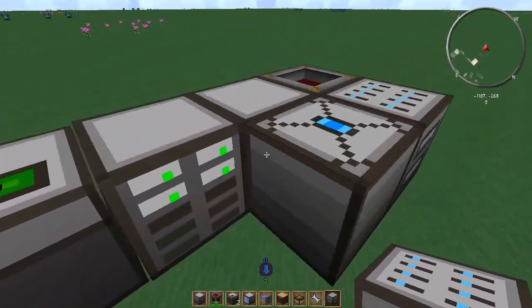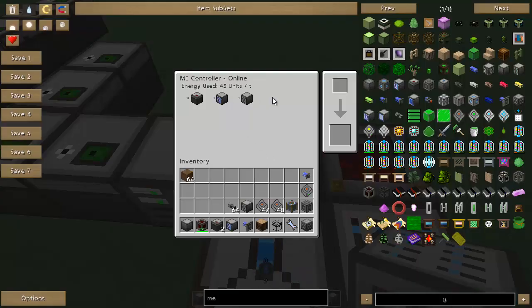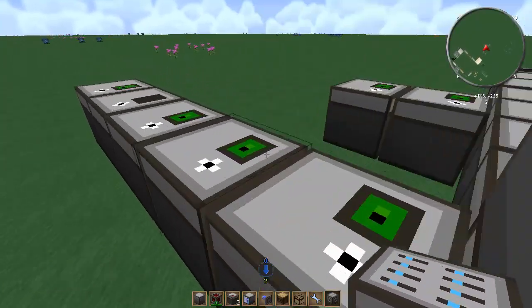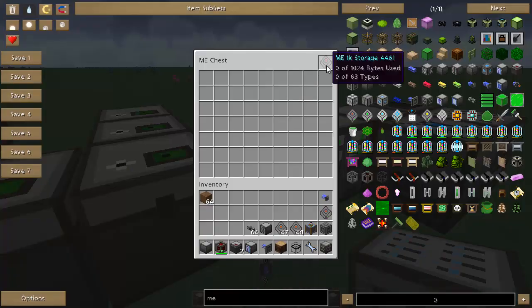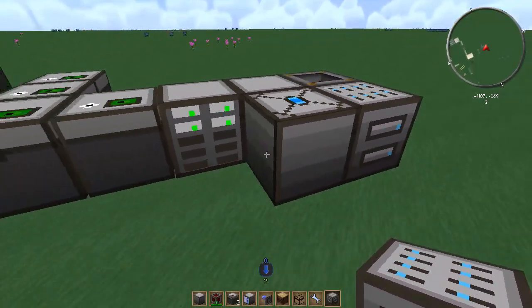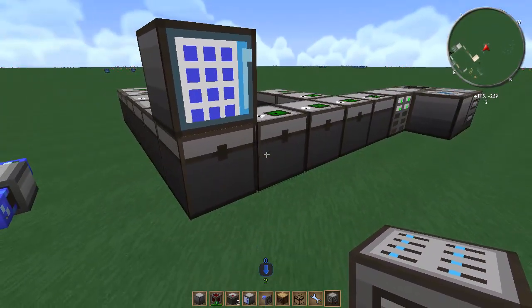If you can see here, I have just a typical crazy setup. Here's my controller — it's using 45 units per tick and it's storing nothing at all. All it is is some chests. I've got just 1K storage in all of them that are completely empty. I've got four of them in a drive that are completely empty, and I've got an IO port and a pre-formatter here.